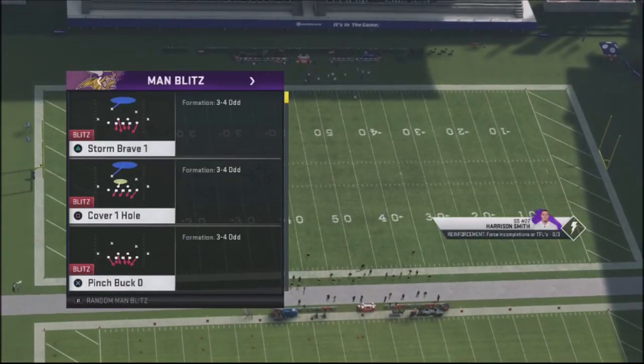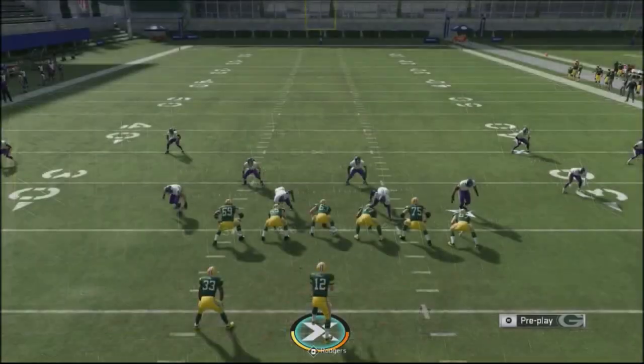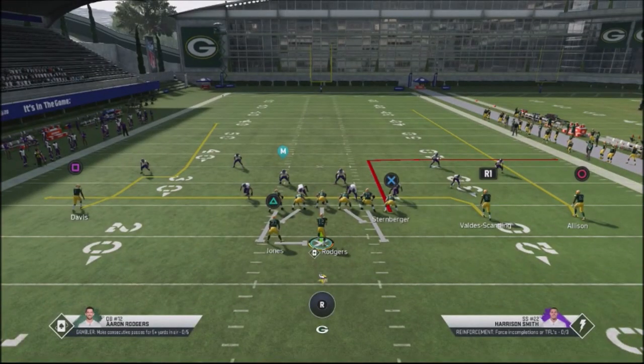I'm going to run this against man blitzes. We're going to take a look at the wide receiver off the left-hand side, which is Davis. If you know the Green Bay Packers offensive roster, Davis is one of the worst wide receivers on the team. So I want to show you that this works with bad players — you're still going to get separation and a one-play touchdown opportunity.